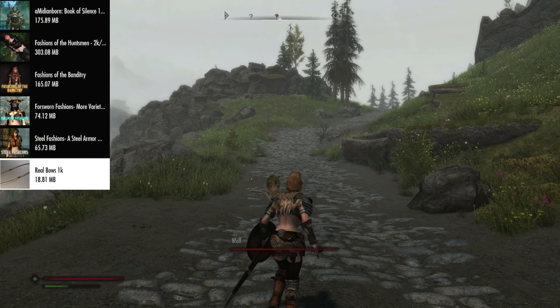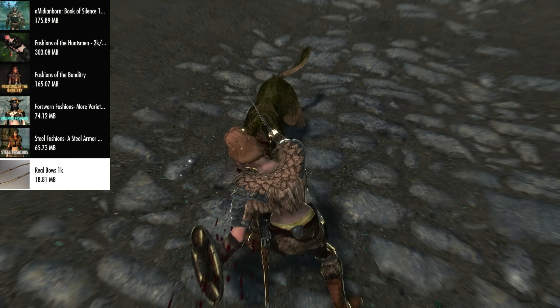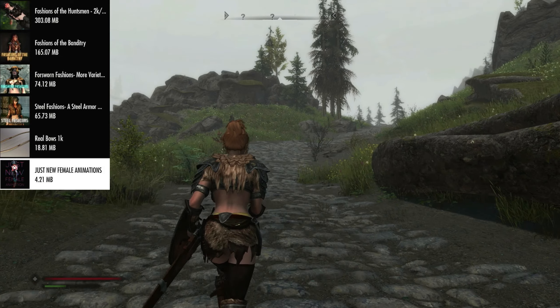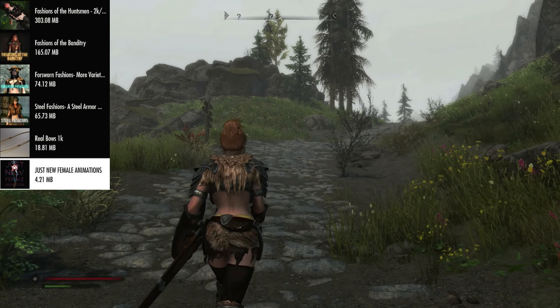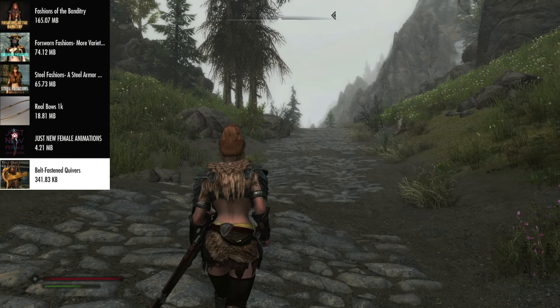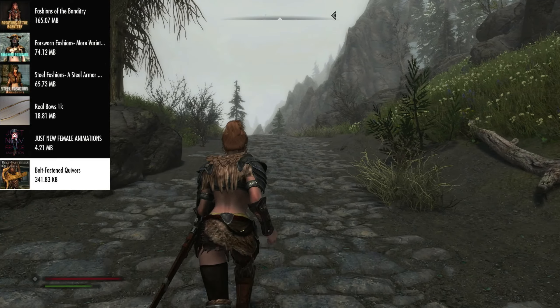Then we have Real Bows 1K, which retextures and remeshes the bows in the game making them look absolutely stunning. After that we have Just New Female Animations — it does what it says. After that we have Belt-Fastened Quivers, which makes sure that when you have a bow equipped the quivers sit on the back of your hips and they look a lot better as well.